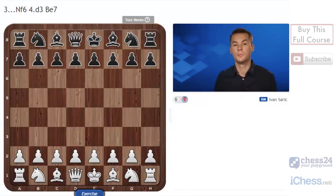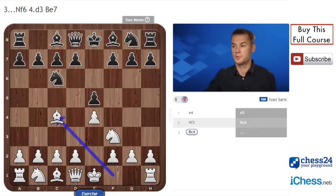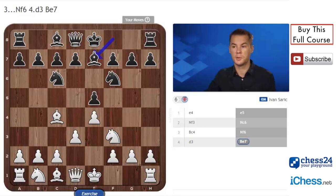Welcome back to the series of videos starting with the move Bc4, also known as the Italian. In this chapter we will analyze Nf6, d3, Be7. This is a very popular line for black and besides Bc5, it's one of the most solid lines in the whole system.